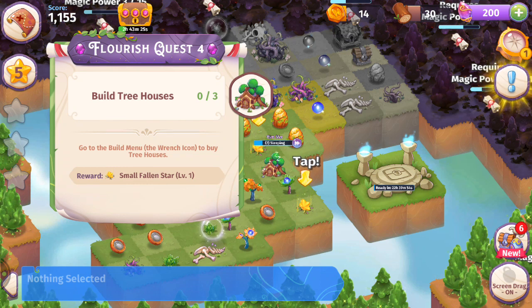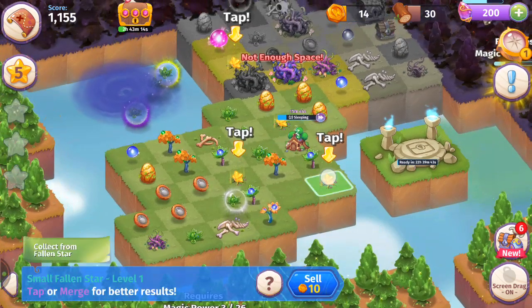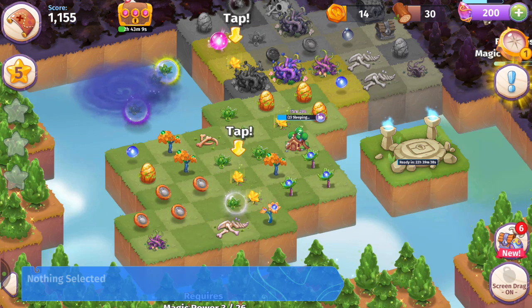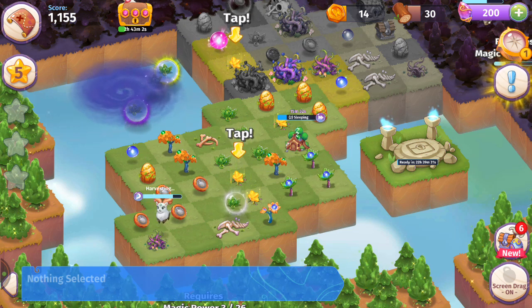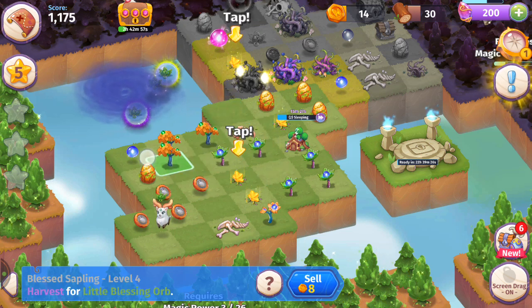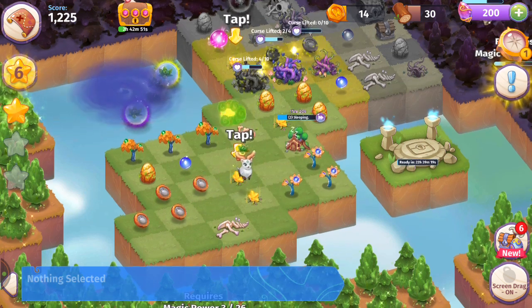Here we've got flourish quest number four. Not enough space — let's tap these. We've got four of those. We can harvest that, which makes a spot, and we can merge those five there. Then merge five Blessed Flowers. We also need to activate minor blessings and collect three coins to complete the current action quest.